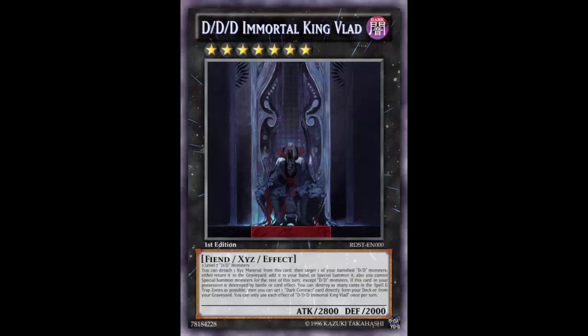Alternatively, you can fuse with Sword Slime into Oracle King, and if you have Leonidas in hand, banish that card to special summon Leonidas — who is also Level 7 — then XYZ summon into Vlad. Detach to put Swirl Slime back to the graveyard for later use. It's really easy to get two Level 7 DD monsters out.